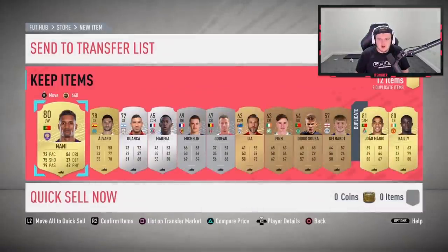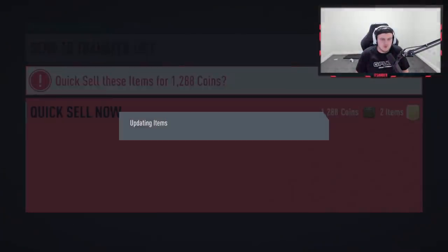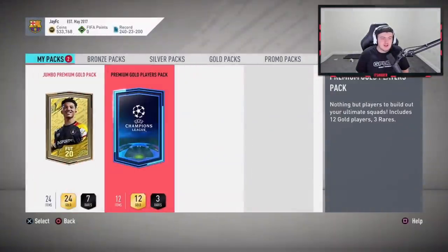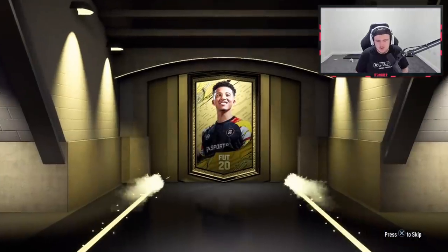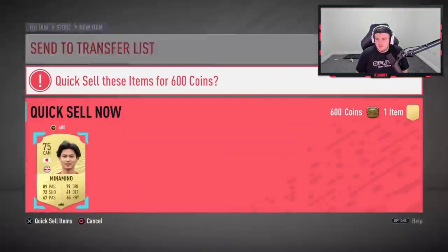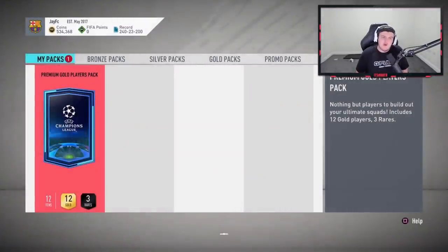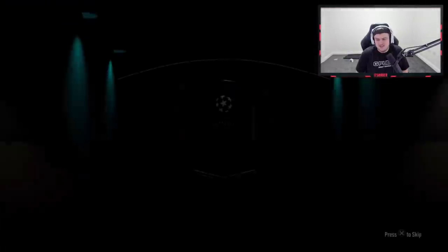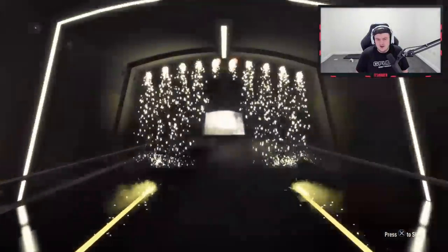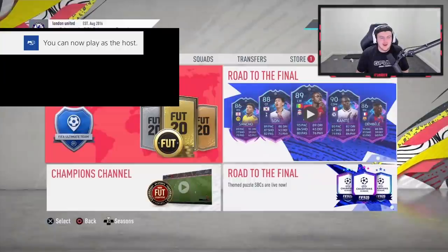Kind of annoying. Any decent silvers that sell? You want to look for the league SBC silvers in those kind of packs — the rare electrums are actually quite good this year. Union Berlin players are like over 10,000 coins now so that's pretty nice. Does anyone remember back when you actually got silver players in gold packs — like at least one or two silvers in every gold pack? Let me know in the comments. Last pack of gold one — anything good? No — very poor gold one rewards this week.